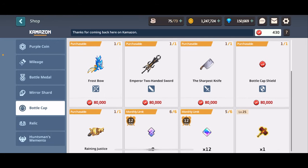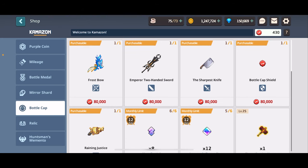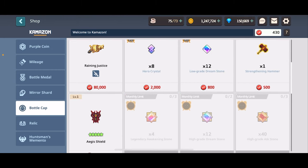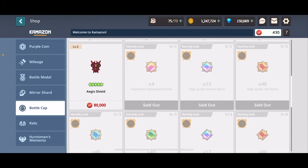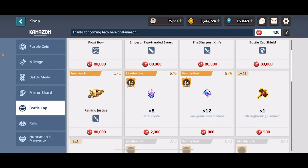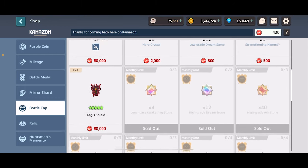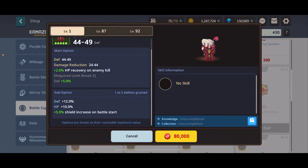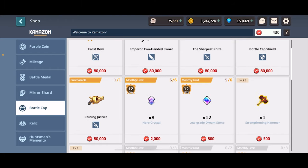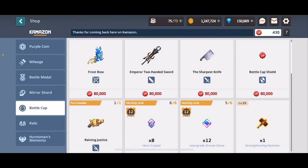Bottle cap wise, the costumes are really nice - especially the emperor two-handed sword and the reigning justice - but don't go for them unless you want to grind out for them. Your monthly focus is going to be on legendary awakening stones because you'll get 12 a month - that's the most important thing here. Then the high grid, mid grid, and low grid awakening stones - clear all of these out as fast as you can. The age-a-shield is a good shield but difficult to roll and expensive. Other shields will get the job done perfectly fine.